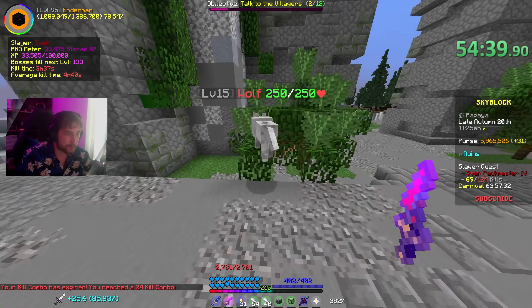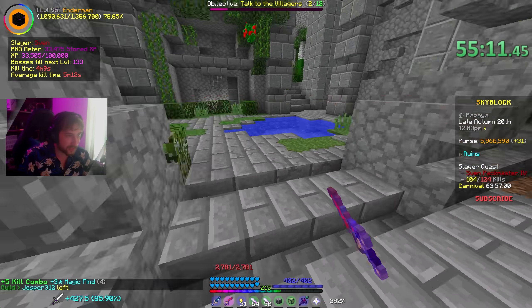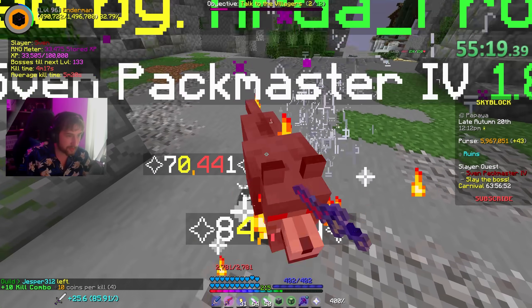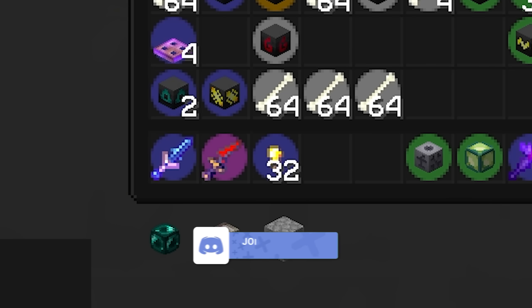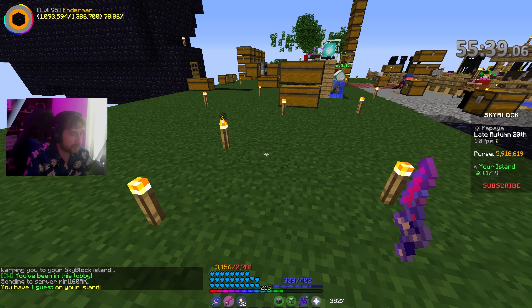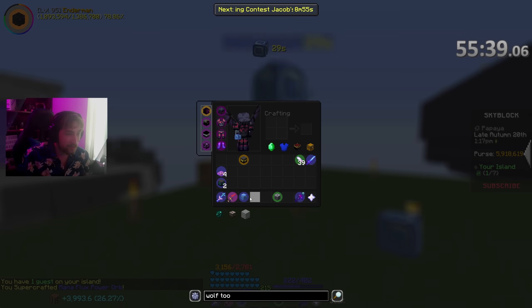We've dropped three so far. We're definitely going to put one on our Void Edge Katana because it doesn't have one, and we're going to need the extra damage for the tier twos, threes, and fours. Last boss - it's not even touching me. And there we go. If we do Recipe Golden Tooth - there we go, that is the last one. If we do Recipe Mana Flux now, we should be able to craft one. Yes, we can. The Mana Flux Power Orb. We're actually cooking now.